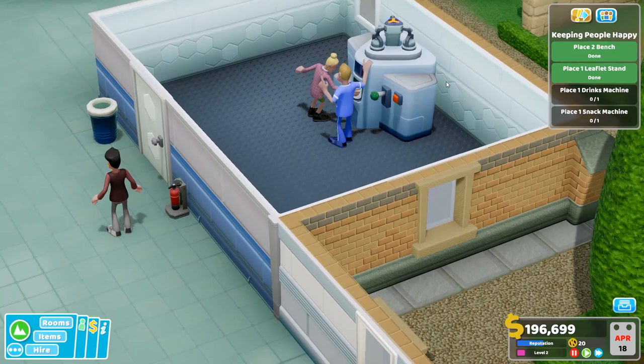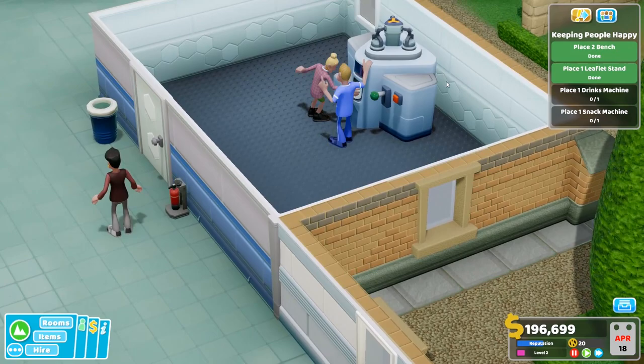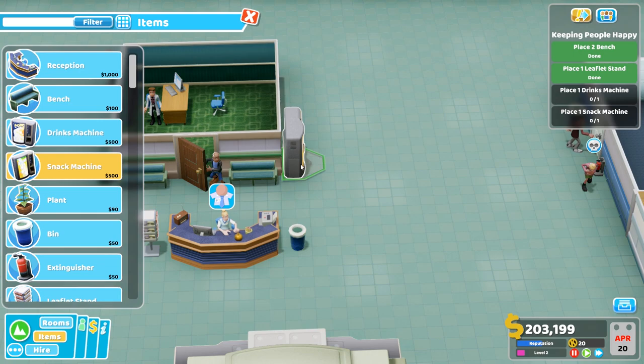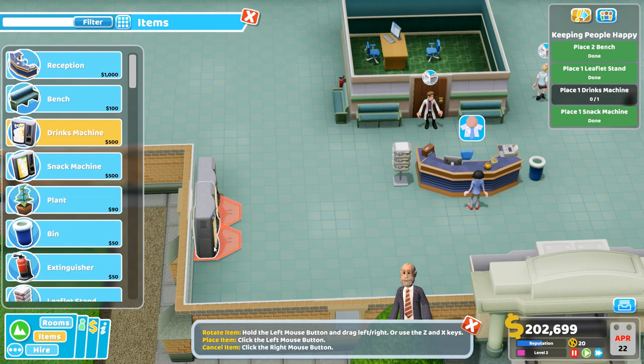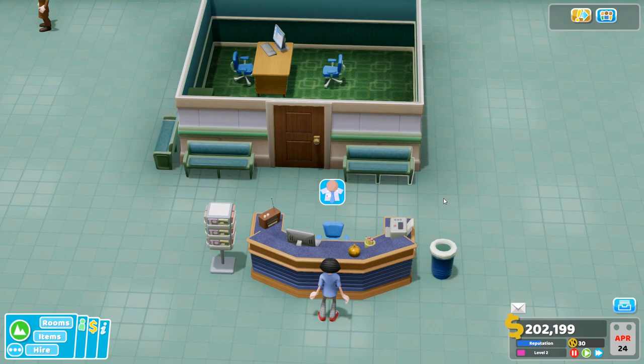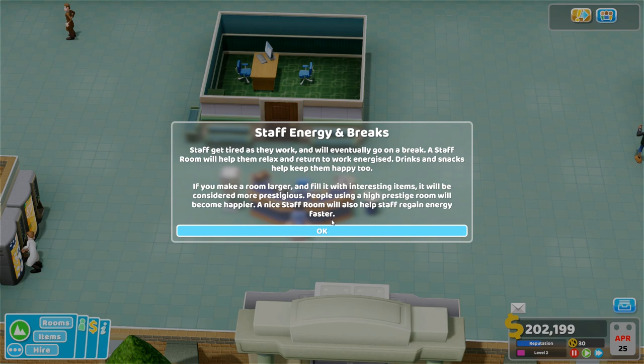You can pick up individuals and drag them around — so your staff. If you want a certain nurse to be in a ward, for example, you can just drag them there. A treatment has failed. I think that person might be dying — I just saw a skull mark. Along with having staff, you need the right staff doing their jobs. If I've got a bad or cheap nurse, she might make mistakes and could kill patients.